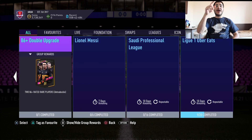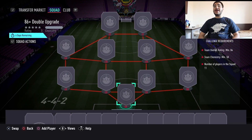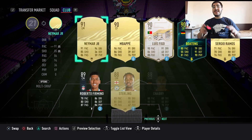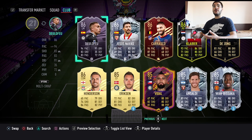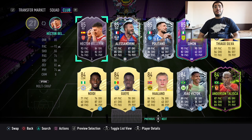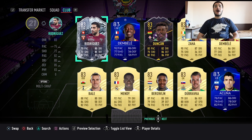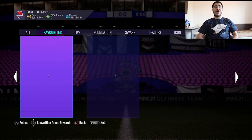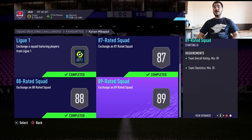We also have the 86 double upgrade which requires an 84 rated squad. I don't have anything in my club right now because it's empty - I'm doing the Mbappe Player of the Month and I only have one squad left. I just have this 89 rated squad.